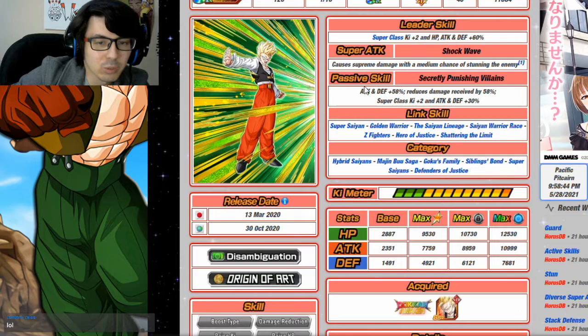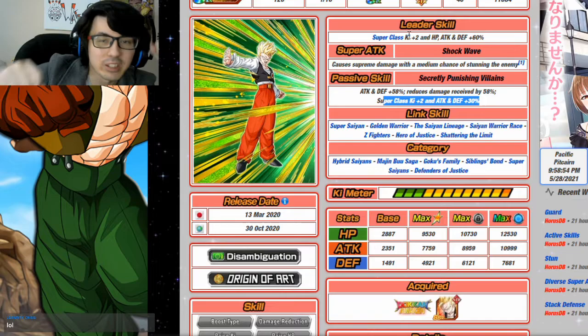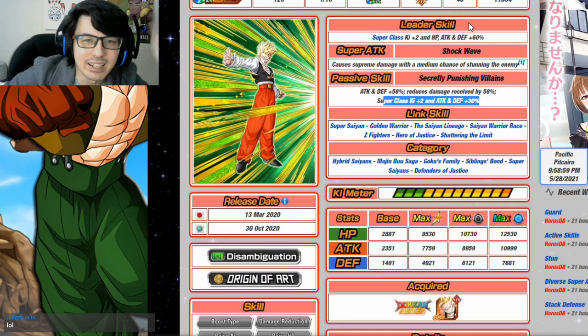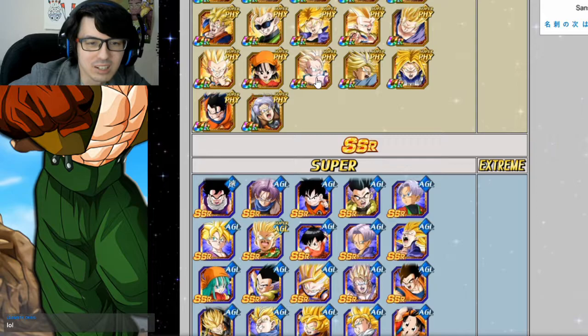For filler units on Hybrid Saiyans: this is a great support unit to bring even if he's not on a main rotation — the damage reduction is great, plus the Super Class Ki +2 and Attack and Defense +30. Whenever he comes on rotation with your other units, you'll be fine getting your super attack off. Nobody cares about the links — you're fine.